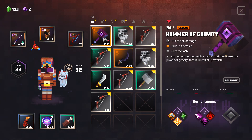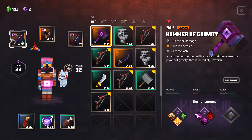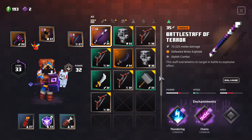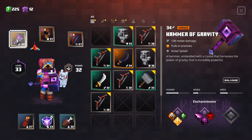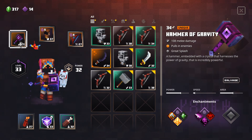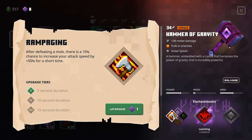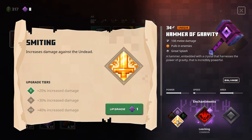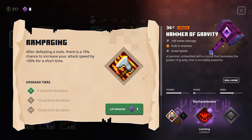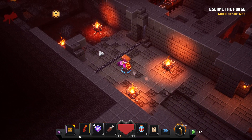108 melee damage, pushes enemies, great splash, and it has Leeching. Oh! It does do less damage than what I currently have, but I don't think that's necessarily a problem. I'm going to give it a try and salvage the other one. Leeching is of course what I want. We've got Rampaging — I don't really like something that only does increased damage against one type of enemy, especially at this point in the game. I'm probably going to go for Rampaging. Let's see how this plays out.